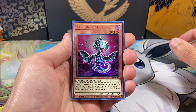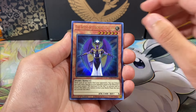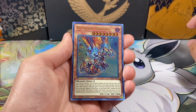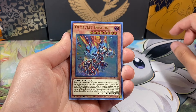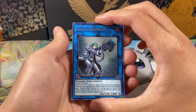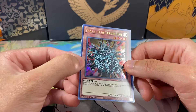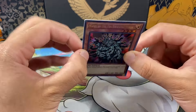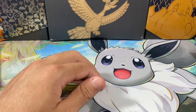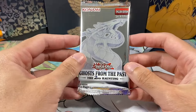Anyway, first pack: we got a Tatsu Necro, the Angel of Judgment Saturn, Outburst Dragon Number 41 - which is a card we actually needed, very cool, so I'll put that to the side. Brute Enforcer Number 26, not one we need, and Manju of the Ten Thousand Hands. Every time I pull this card I feel like it's fake - it just looks fake to me for some reason, and it also feels thicker than most of the cards. But pulling an ultra we need is pretty good at this point. It's probably really hard to complete a master set, not including the ghost rares obviously.